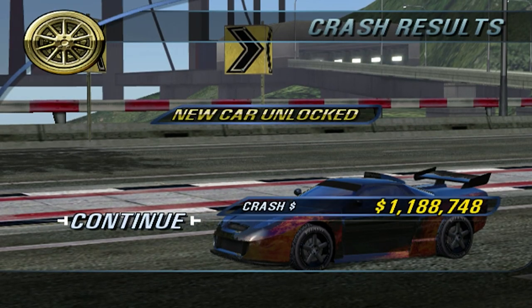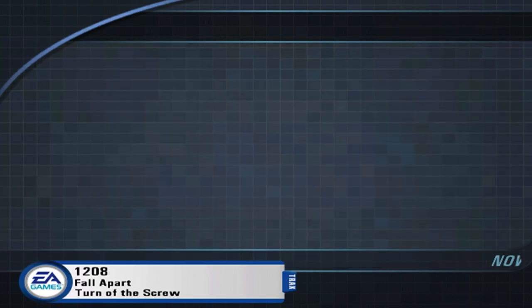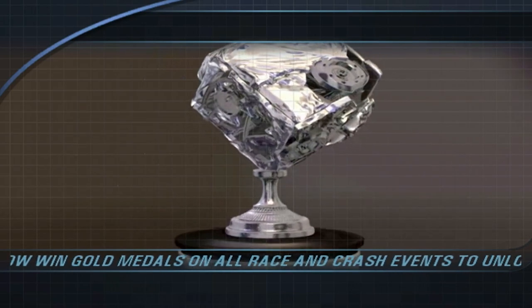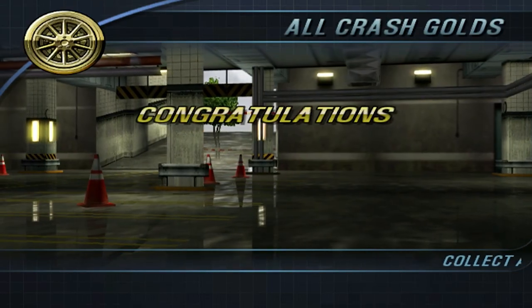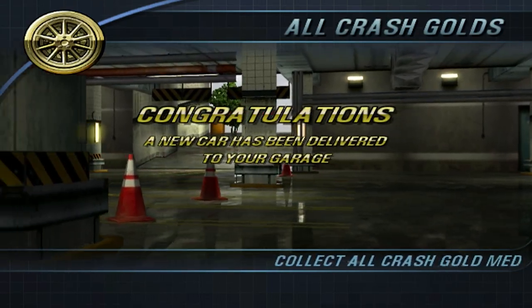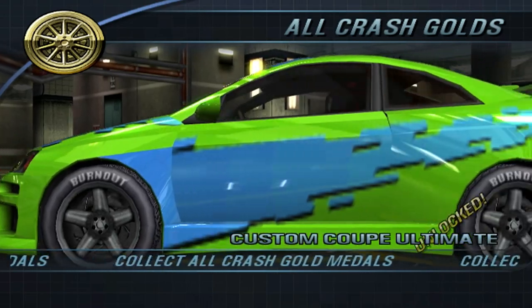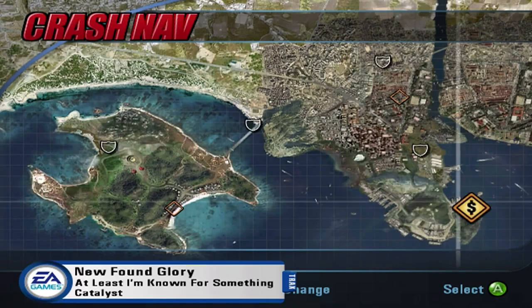Over a million! And we got a new car unlocked. Let's see what this car is. Oh, we get a trophy thing too, so that's cool. Now — win all gold medals on race and crash events. I'm about to do that, I have one more event. New car has been delivered. Here's all crashed golds — the Custom Coupe Ultimate. Just shy of 110 million.